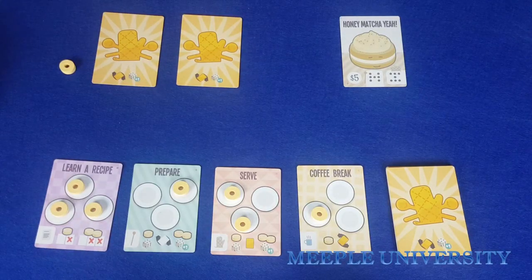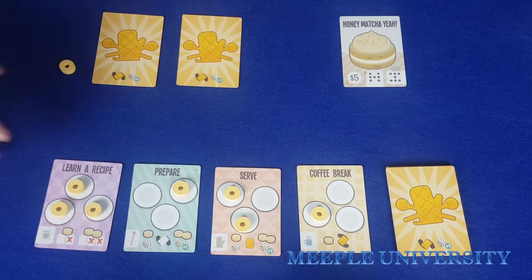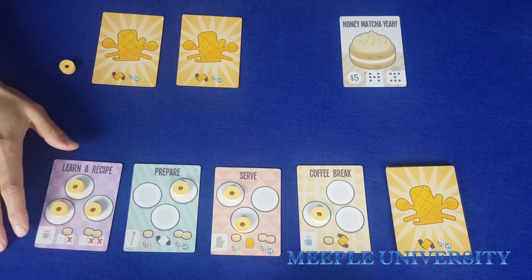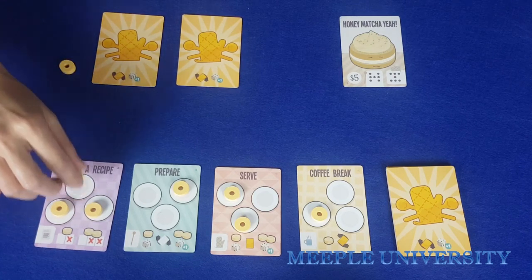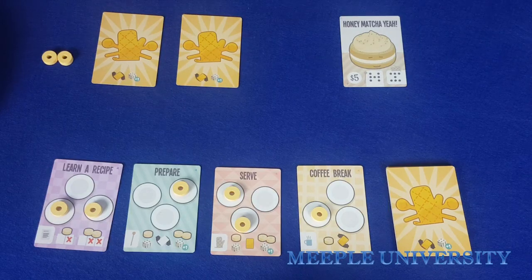The next action a player can take is taking doughnuts back. It doesn't matter which doughnuts they take back, as long as they take up to two doughnuts from one card and don't hold more than two doughnuts in a three to four player game, or three doughnuts in a two-player game. If a player doesn't want to do any of these actions, they may also pass.